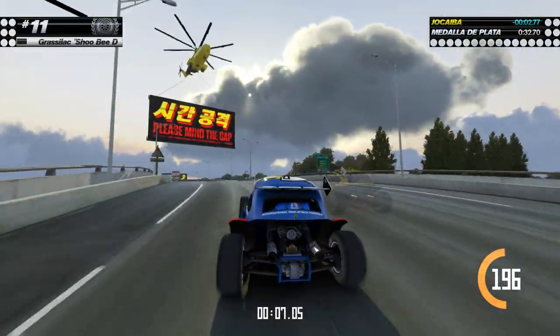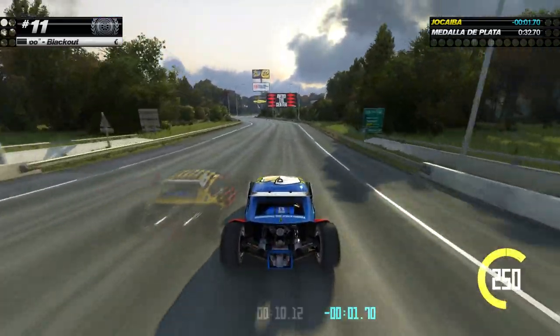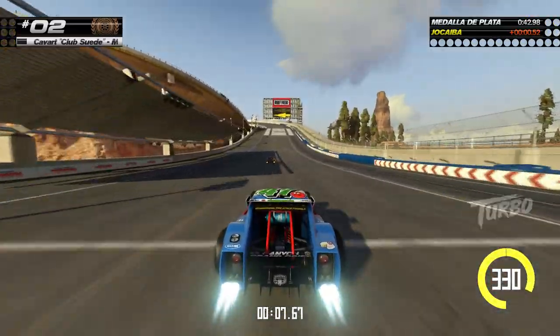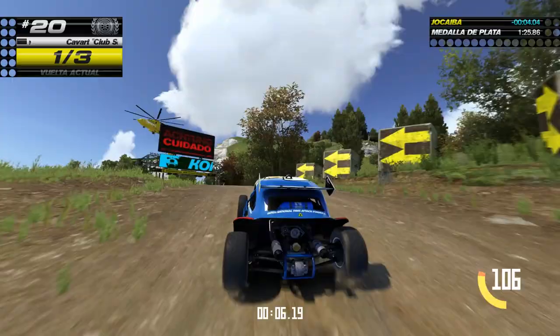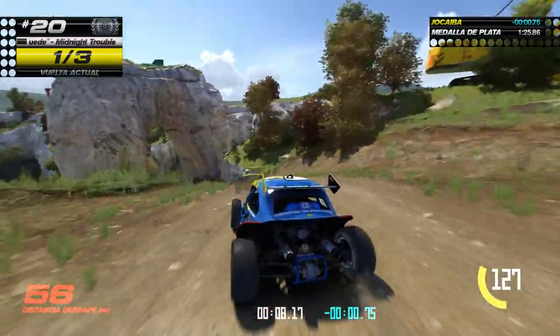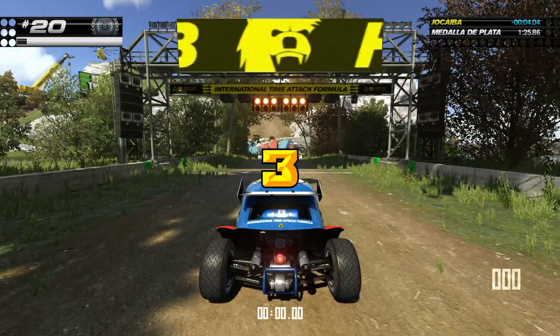Hay 4 escenarios, cada uno con un estilo de juego diferente y también distintos vehículos. En Canyon Grand Drift el vehículo es estilo NASCAR: potente, rápido y con mucho derrape. En Valley Down and Dirty llevas un buggy preparado para saltar y recorrer sobre tierra y arena. Aquí es difícil mantener el control en los territorios más abruptos.